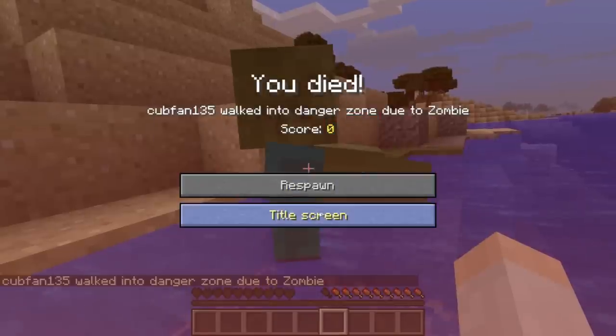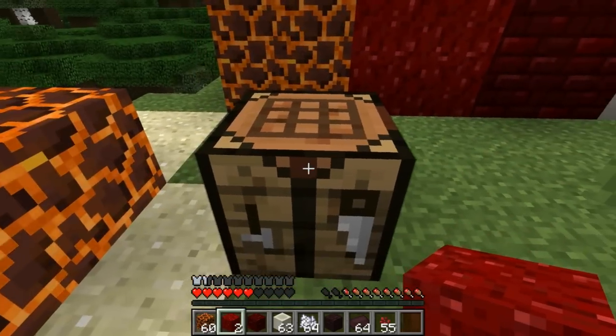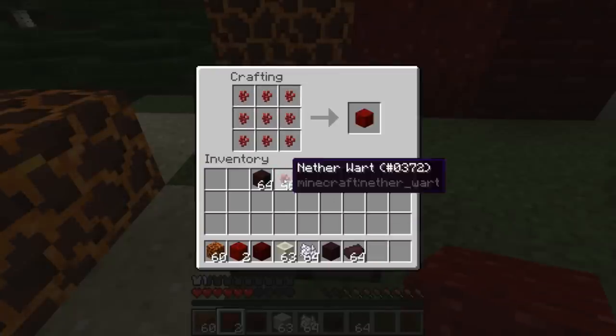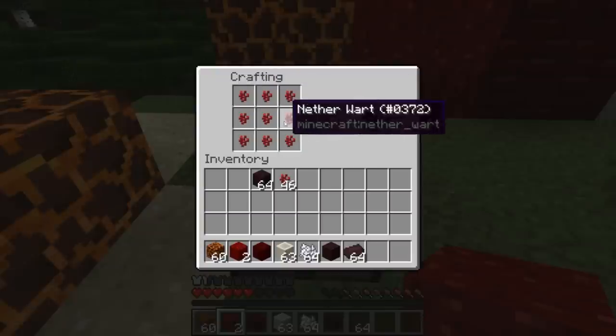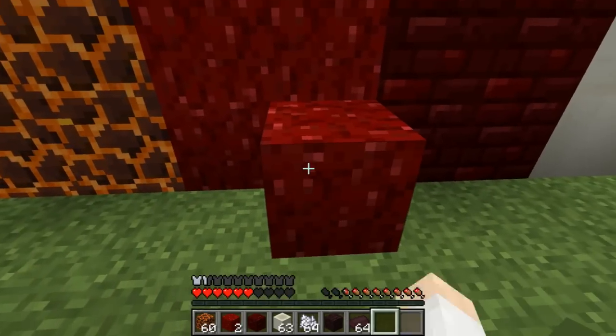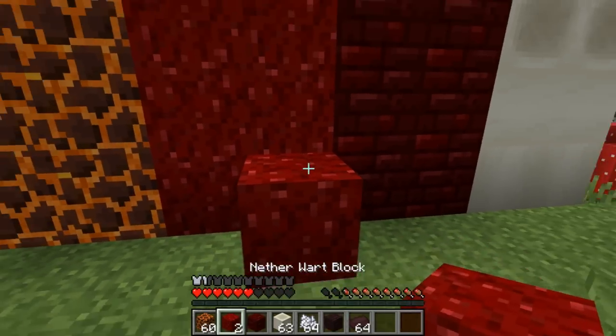The next block we have is the nether wart block. This is actually a storage block for nether warts - it's not naturally generated, you can only craft it. You basically put nine nether warts in a crafting table to get your nether wart block. It's also worth noting you can mine this by hand, so you don't actually need a tool.